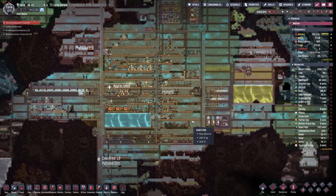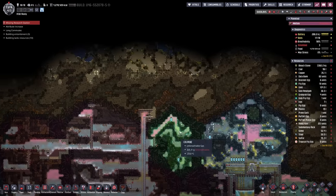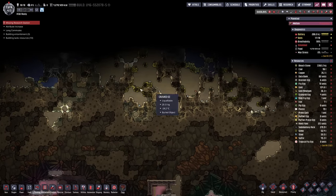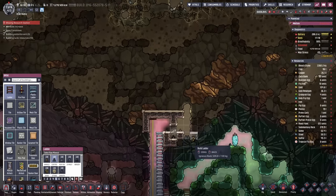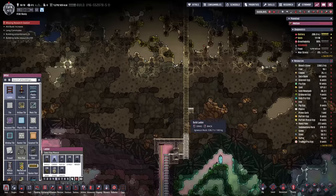We're back with some more Oxygen Not Included, and today we're going to space. Well, we're going to start at least breaking into this space biome up here. I am really curious to see what the meteor showers are like. We put the meteor showers on the worst possible setting, so I'm going to be really cautious here going up.